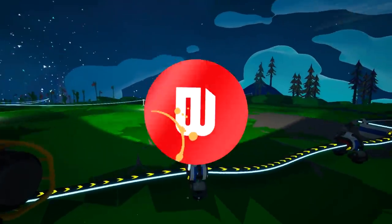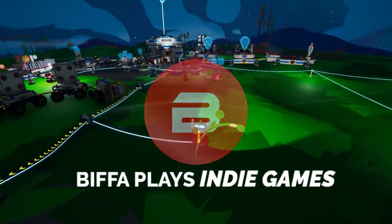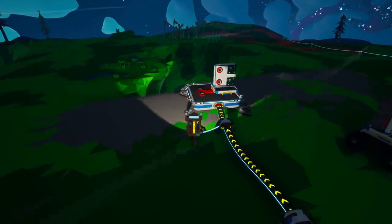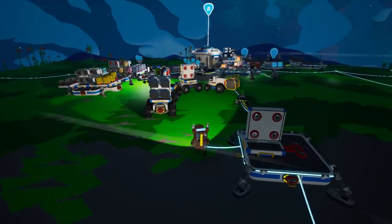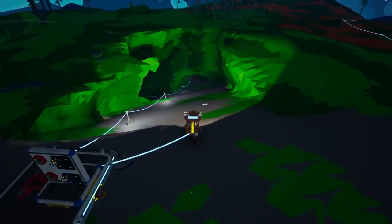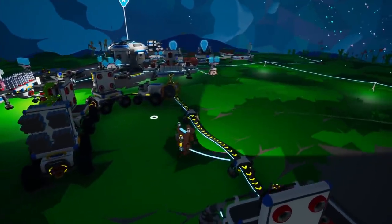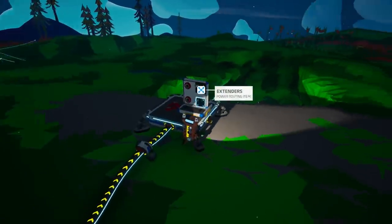Hello everybody, welcome back to Astroneer with me, Biff. We made it back to our base after that huge adventure in the last episode. Today we are going down to the core. I've already started a slope down here. We're going to see how long it takes to get down there. We're definitely going to get to the center in this episode and see what we find on the way. Let's have a look at what I've got on me - some canisters, some tethers. Let's go, let's start digging.